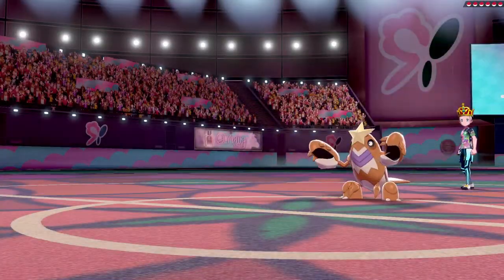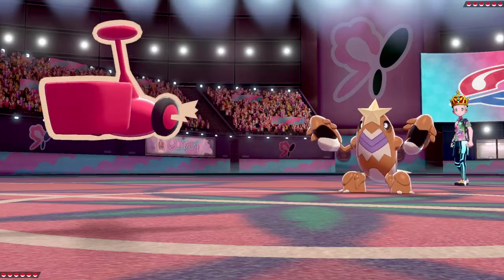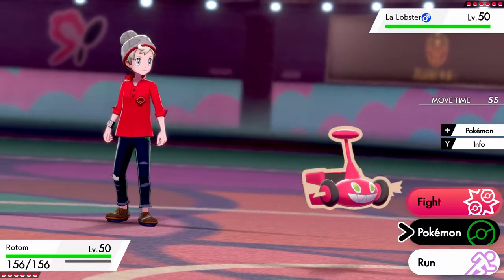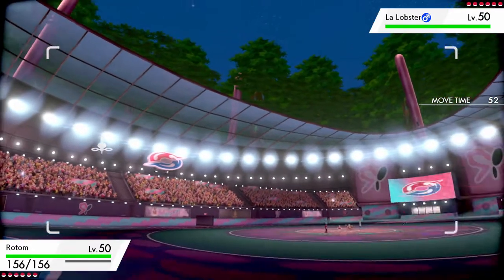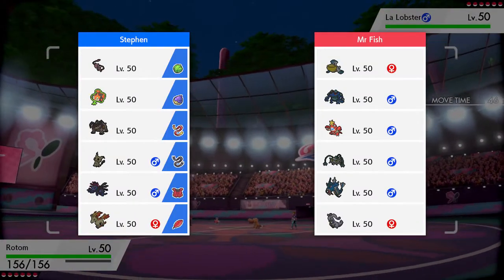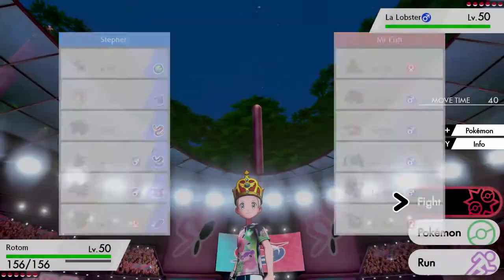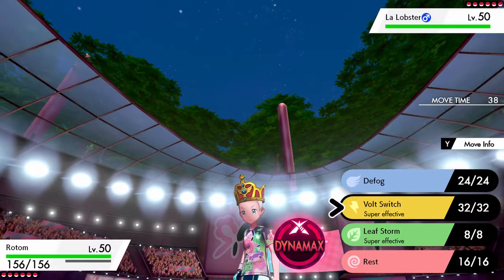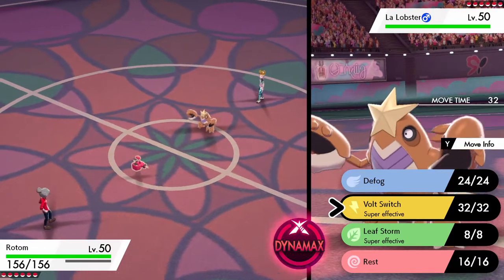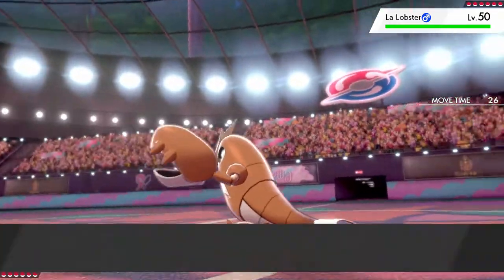This is an okay position for us actually. I was super worried about this Crawdaunt because it hits my team pretty much neutrally or super effectively — I don't have much to resist it. I will definitely be able to outspeed though. I think Volt Switch is probably the play, because if he does decide to come in with his Seismitoad, I am packing the Leaf Storm. He might have the Rindo Berry — the berry that reduces grass damage — but even so, that should be doing a ton of damage and I need the chip. So I'm just going to go for the Volt Switch.